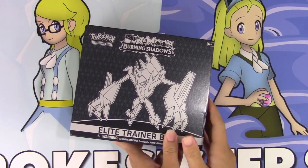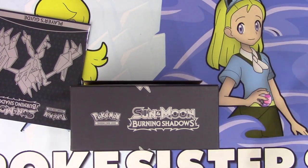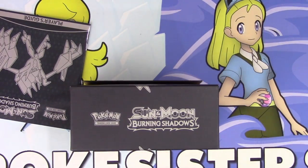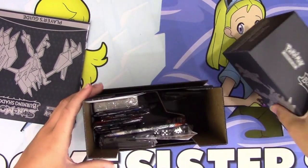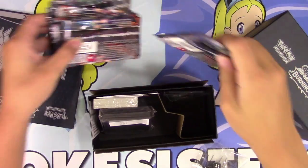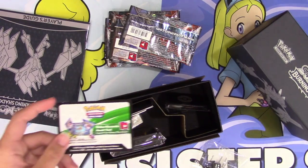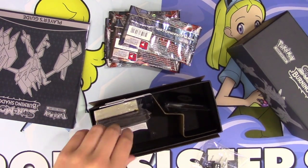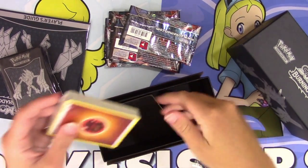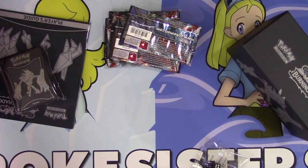I always love opening up the Elite Trainer boxes of a brand new set. It's always so fun. Here's a little booklet with some artwork — basically all of the pack arts. And here are our packs. There's the code card, which I believe unlocks the sleeves and stuff like that. Here are our sleeves, our deck dividers, energy, and then we have our GX counter and poison and burn counter.